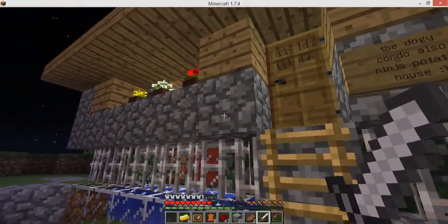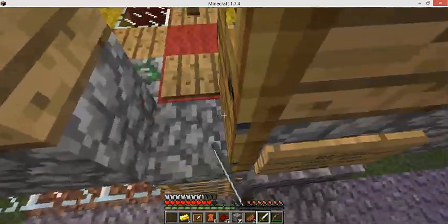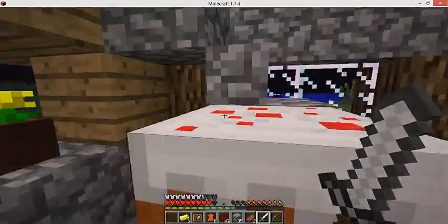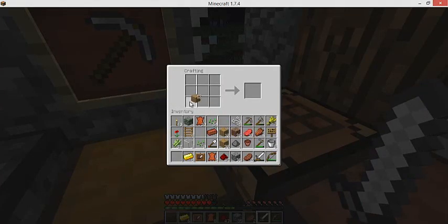Hello and welcome to a Minecraft tutorial on how to place your clock in an item frame. This is Dr. Stephen Alpha. What you're gonna need is eight sticks, which I'm just about to craft.